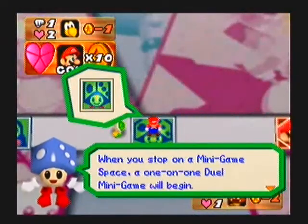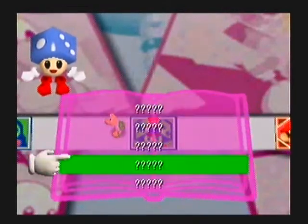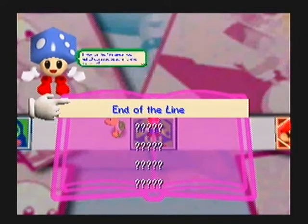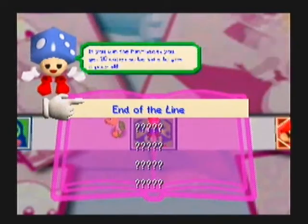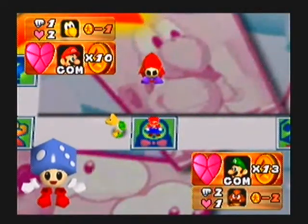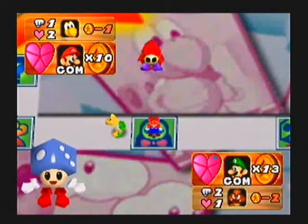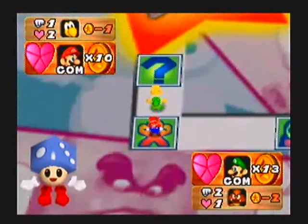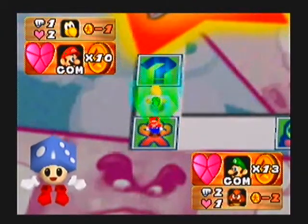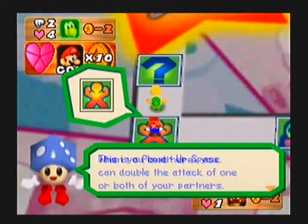This is a minigame space where a duel minigame will commence. A minigame will be chosen and we will play. And in the line, that's a luck-based minigame. If you win, you get 10 coins like you always do. You also have the Game Guy space here — that's probably the one thing you do not want to land on. This is a buff type thing: the Koopa will cost more, but the power and defense will go up as well.